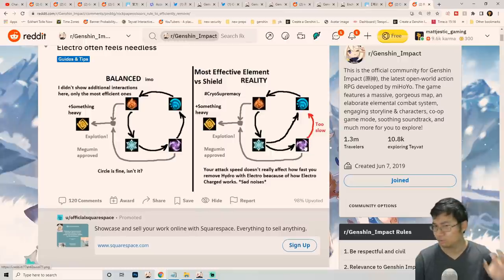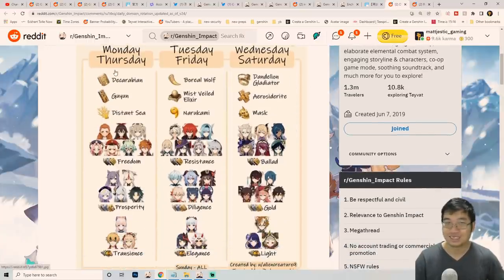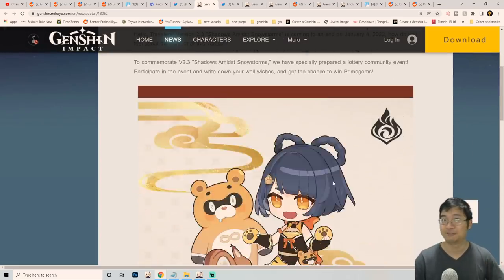There's a new Pyro Abyss Lector coming who shoots Pyro projectiles and likely has a Pyro shield, so to defeat it I recommend a Hydro damage dealer like Childe or even Barbara — it doesn't have to be high damage, just consistent Hydro application to efficiently break the shield. For breaking shields quickly, the most effective characters are Cryo, Hydro, and Pyro types. Electro through Electro-Charged ticks is slower for breaking Hydro shields.